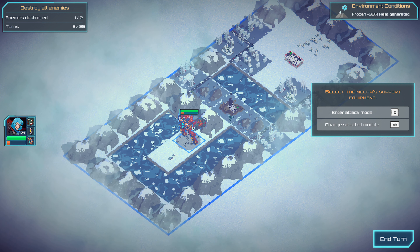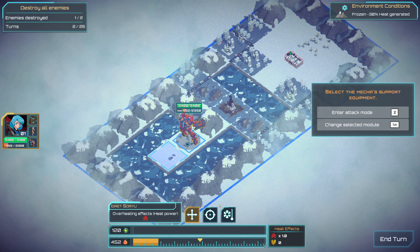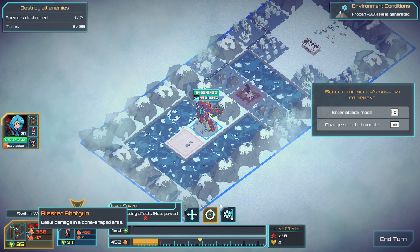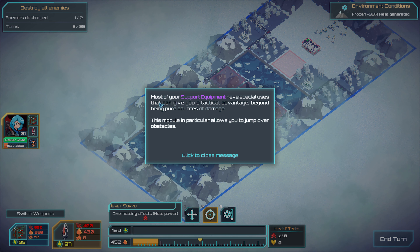Enter attack mode. Press Tab to change module. Oh, we can change guns. Most of your support equipment have special uses that can keep your tactical advantage beyond being pure sources of damage.